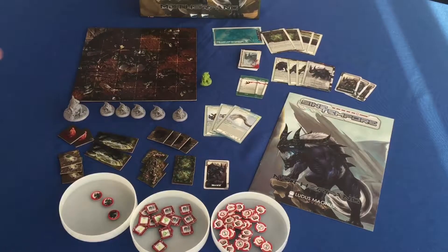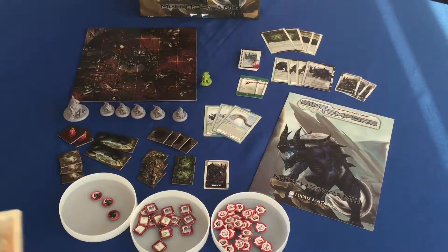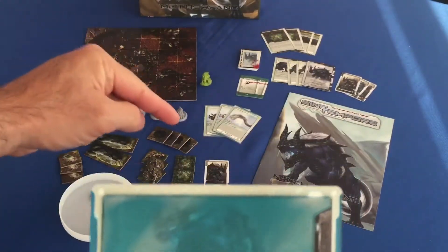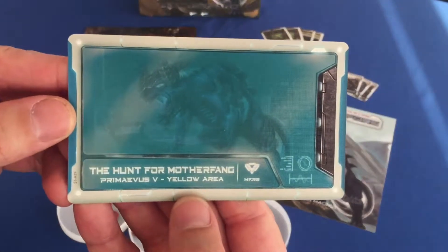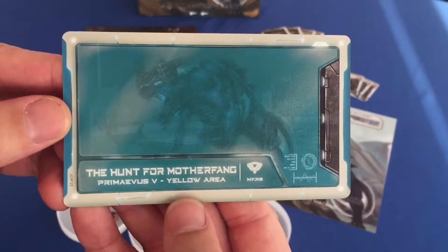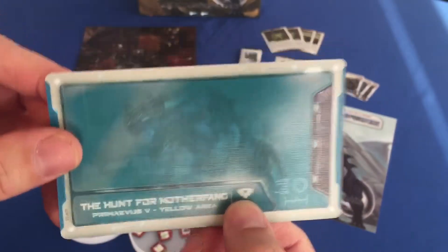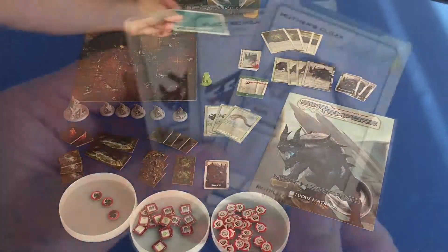There's one mission for this expansion. Most of these smaller expansion boxes have been a part of a new nemesis or new enemy that you can fight, so you can get those collectible equipment and use them on subsequent missions. The Hunt for Mother Fang on Primeus 5 — that's a yellow area and you can use that on Primeus, the Primeus planet. Make sure whenever you're adding them, you're looking at the right map to use these cards in.